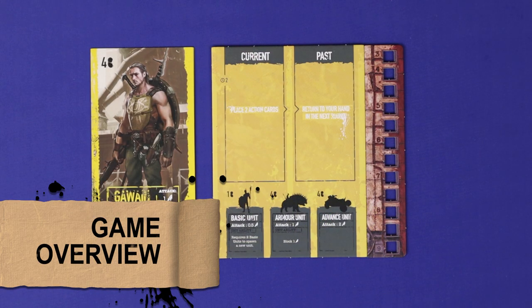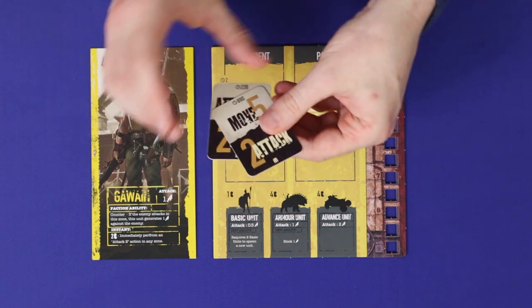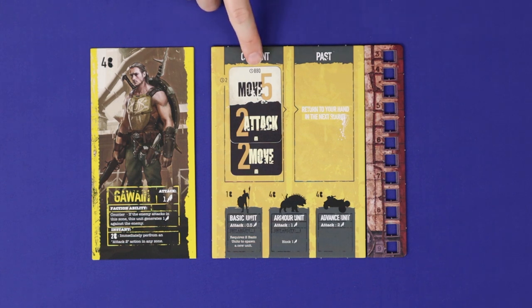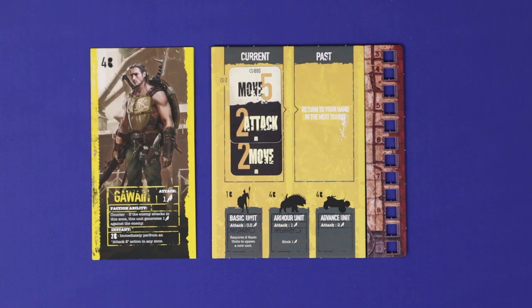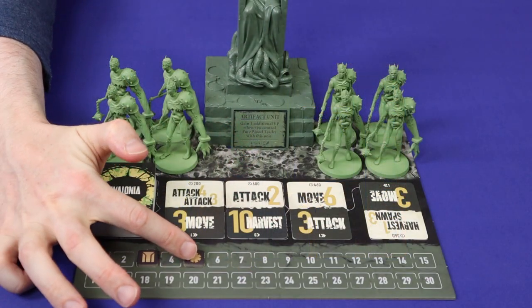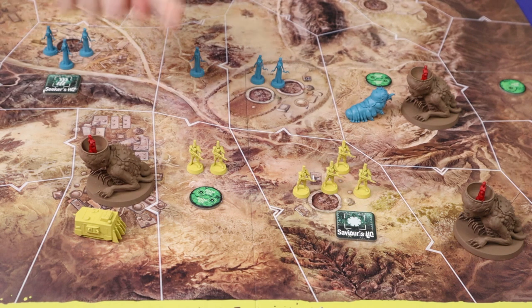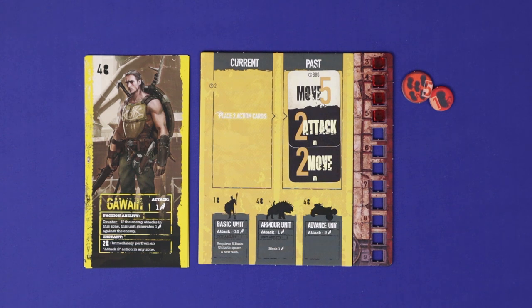Avalonia is played in rounds, and each round is played in four phases. First is the planning phase, where players will use action cards from their hand to choose the actions they'll be taking this round, as well as their turn order, which is based on the initiative number. Second is the actions phase, and in that turn order, each player will take the three actions they've selected from top to bottom. Third is the King Arthur phase, where players will be simultaneously bidding to gain points and access to the artifacts of King Arthur. And finally is the cleanup phase, where players will gain victory points for the human hives and pureblood traders they control, and will gain income before setting up for the next round.